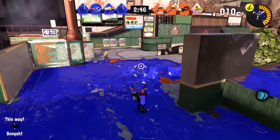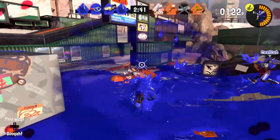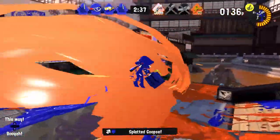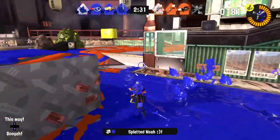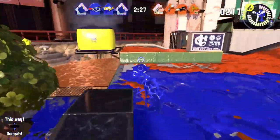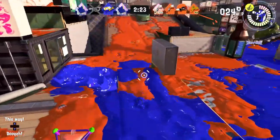So far our team seems to be doing pretty good. I want to throw one of those Toxic Mist over — now they're stuck in it, so it works out pretty well. The distance isn't super huge, but it slows them down. I'm going to get up here and try to sneak up on this person — and I got them! Not too bad so far. Let's take advantage of that and really cover up some more turf over this way. I think they might show up soon, so we've got to be careful.